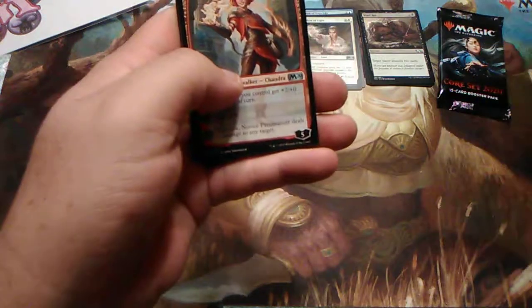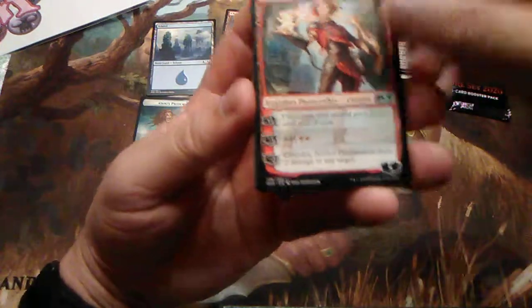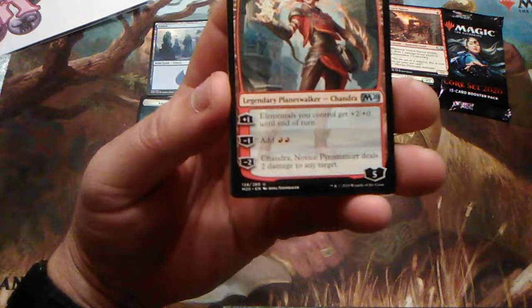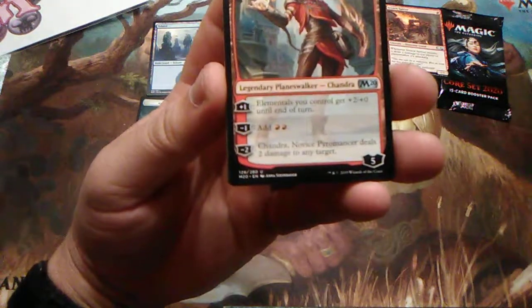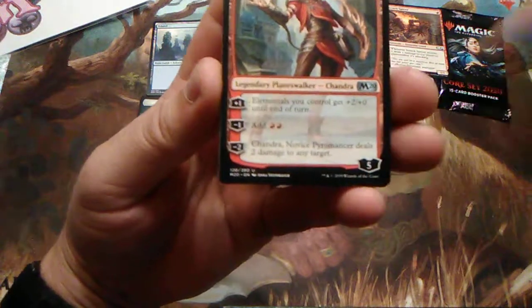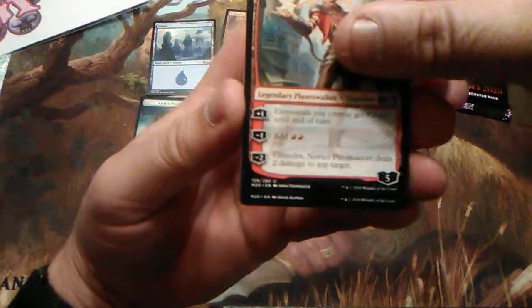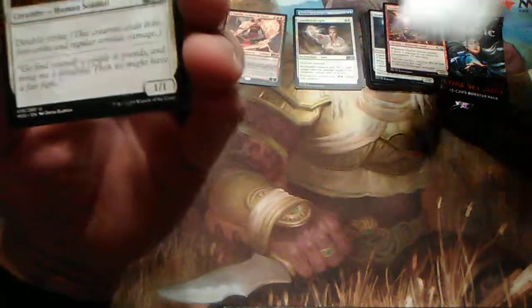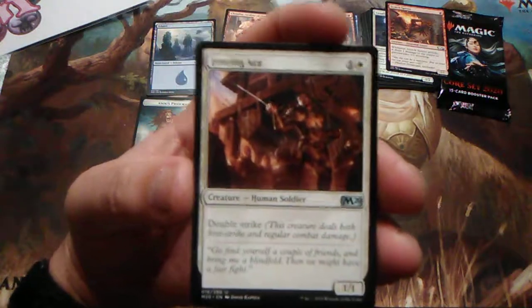There's the Novice Pyromancer — the one I was saying is not that great. For four loyalty, elementals you control get plus two, plus zero until end of turn. Negative one, add two red. And then of course negative two — which you can instantly do because she's only a five loyalty — Chandra deals two damage to any target. Yippee-doo. Should go on my Planeswalker deck.